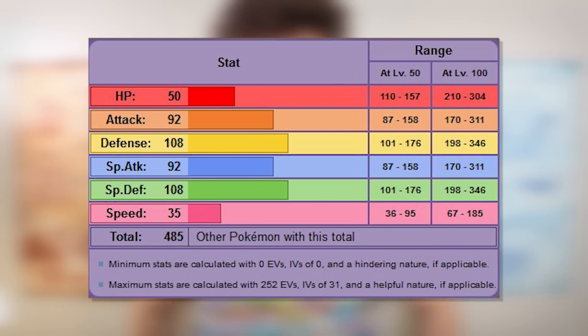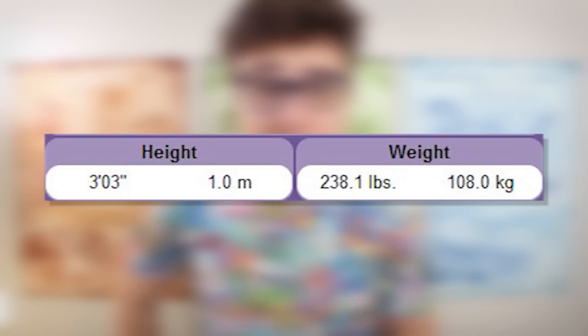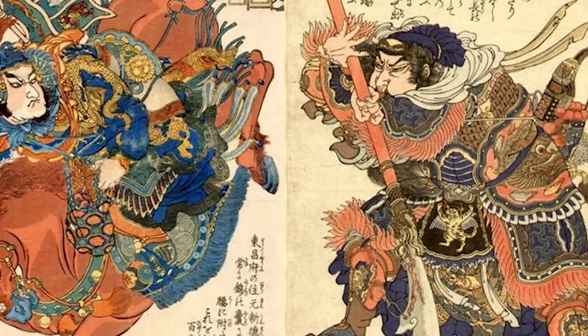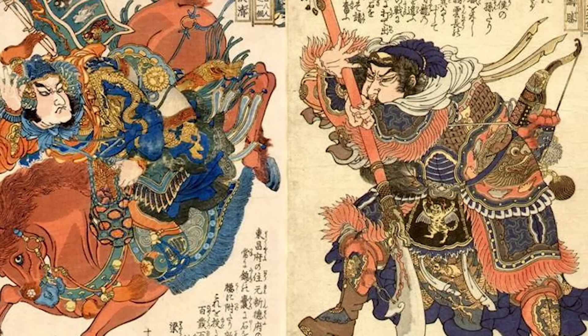Something intriguing to add about the number 108: if you take a look at Spiritomb's stats, its Defense and Special Defense are both 108. Not only that, but its weight is 108 kilograms, and in Omega Ruby and Alpha Sapphire, you can find it in Sea Mauville, which is on Route 108. Is this all a coincidence? All of this is actually linked to a few things from Chinese and Japanese folklore and myth, so I don't think it's a coincidence at all.